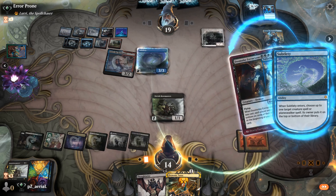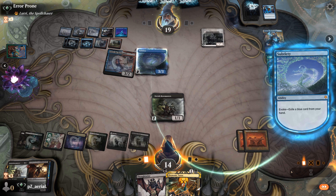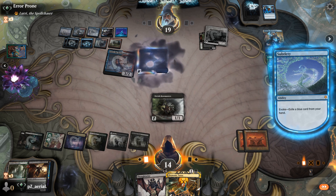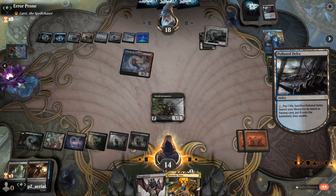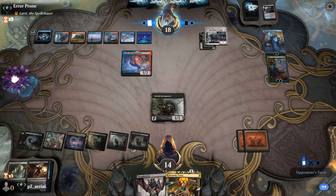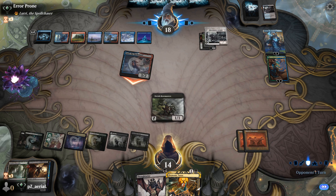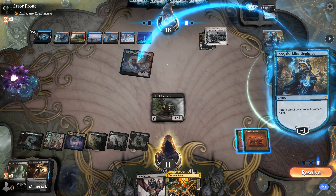Their fate seal removes Doomsday Excruciator from the top — tough. Demonic Tutor for another one; I know they'll fate seal it away. Force to Jace fate seal, though they exile two cards which is fine since we're not using the graveyard. Well-timed Subtlety from them — a one-of. They're showing you can actually play singleton decks in Timeless. I'm struggling to facilitate my combo and that's definitely part of the problem.